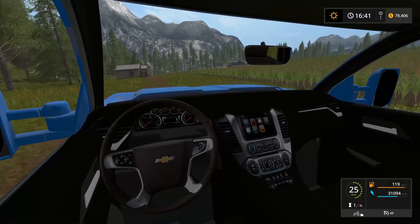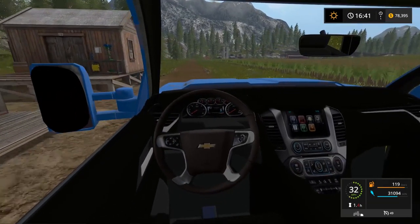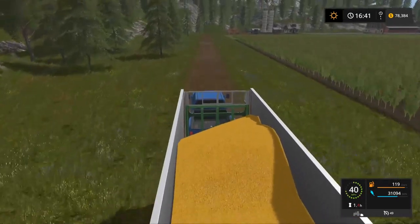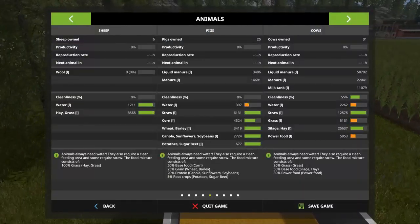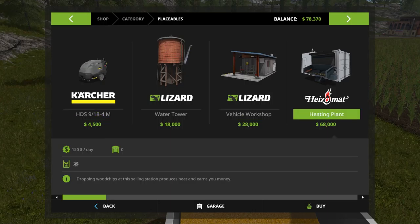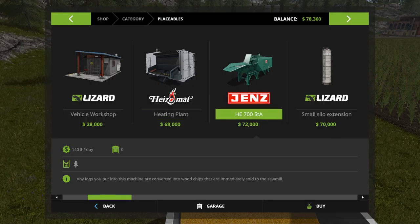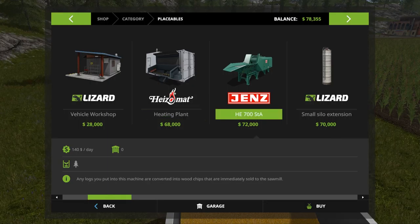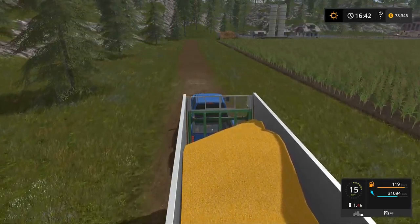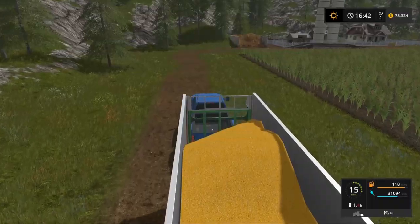The whole point of me planting all these new poplar saplings is we're going to start chipping a bunch of the wood and hopefully make a bunch of money. You can turn wood chips into money using a placeable called the Heating Plant — you drop wood chips in, it heats them up and burns them and makes you money. It's super simple and easy; you can set it right next to the field and just have a never-ending operation.